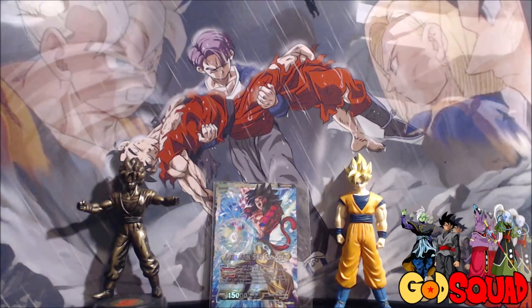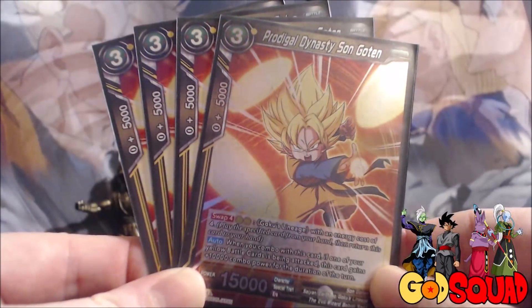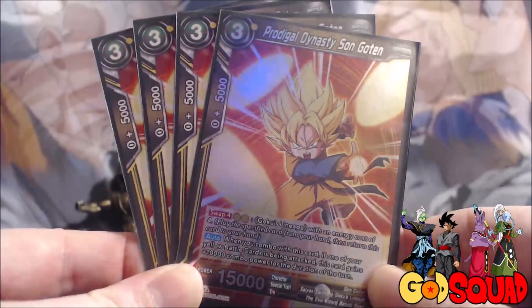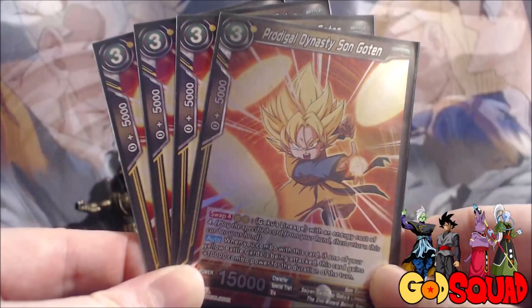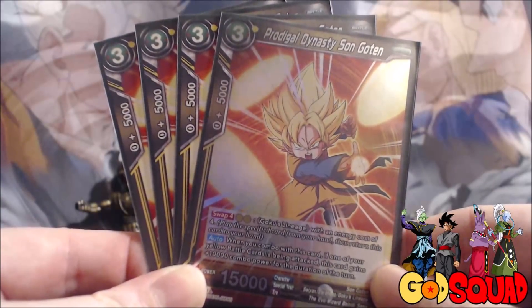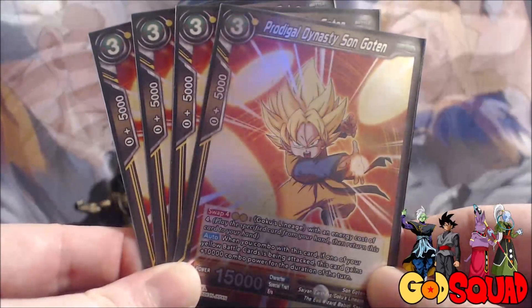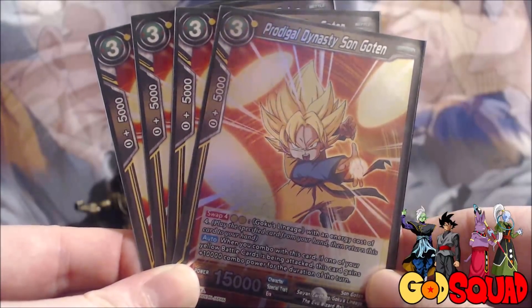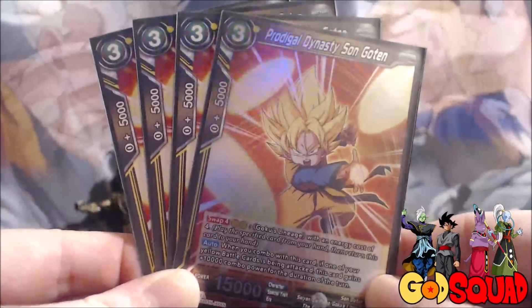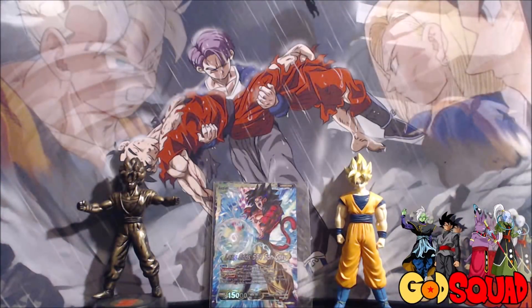Possibly one of my favorite support cards we've gotten in the entirety of this game is Prodigal Dynasty Sun Goten. He's a three-drop 15,000, but you never really want to play him - you want to keep him in your hand for his auto. When you combo with this card, if one of your yellow battle cards is being attacked, this card gains plus 10,000 combo power for the duration of the turn. So you combo with him and if they're attacking any of your yellow battle cards, you're giving them an extra 15,000 - that's better than having a super combo in most situations.